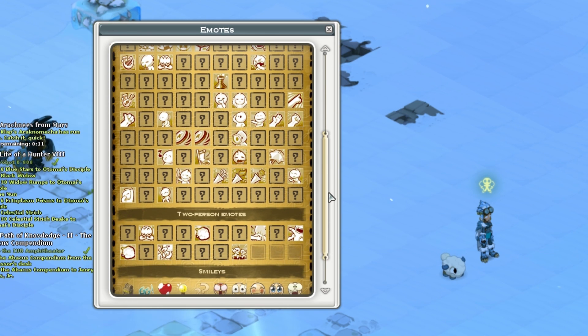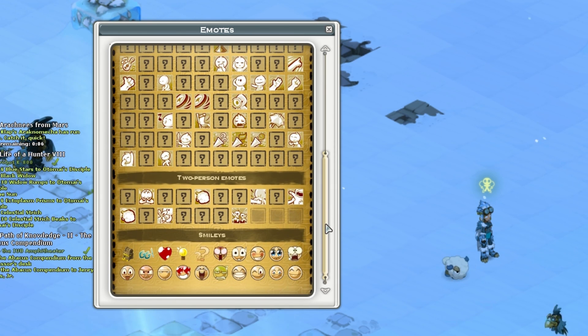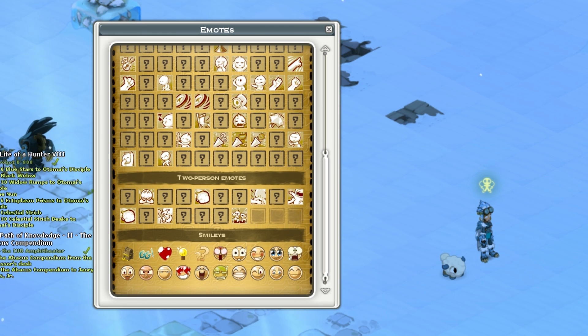These two buttons switch the mode so you can see your shortcuts for spells or for the overworld, and you can access emotes with shortcut E. Emotes unlock gradually as you progress through the game. You can also type emote commands directly — for example, type the emote command in chat and it will trigger the animation.